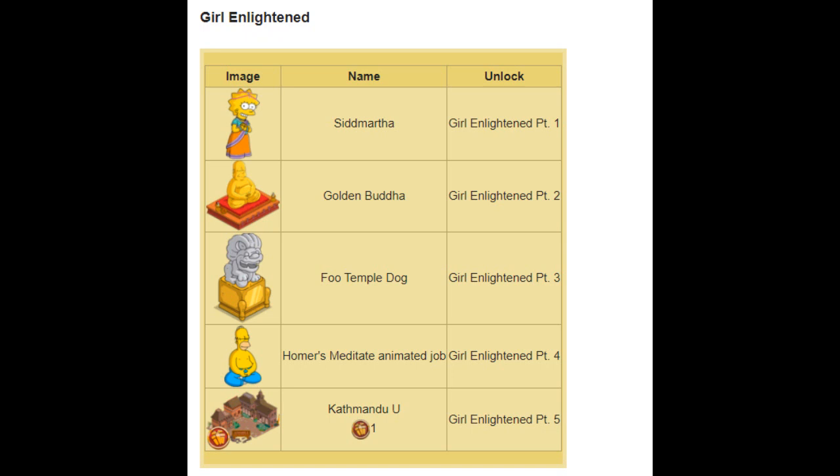The second prize is the Golden Buddha. I actually like this — it's a cool enough decoration, scaled properly, I think it looks awesome, and it definitely deserves to be in the prize track. But the Fu Temple Dog — I'm sorry — shouldn't be in the prize track. Kind of a crappy prize, can't lie. And if I want more than one, why not just add it to the store? I found that a bit weird as well.